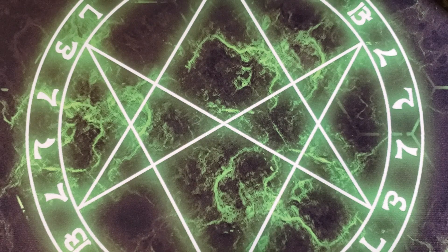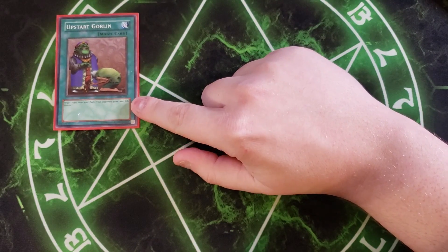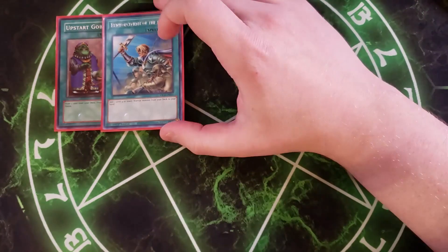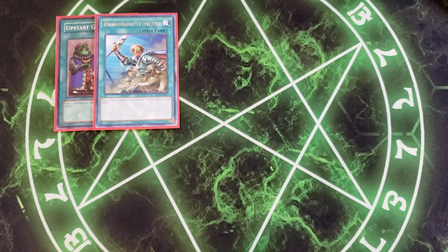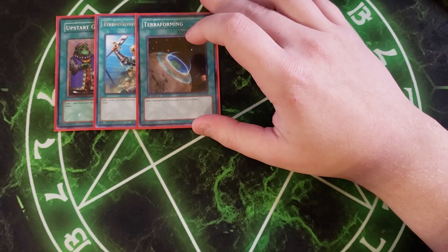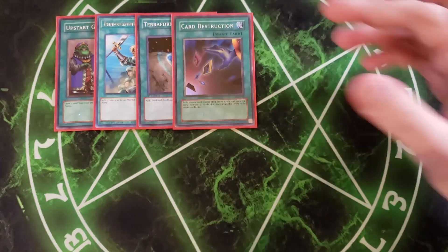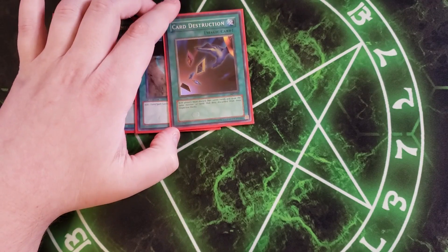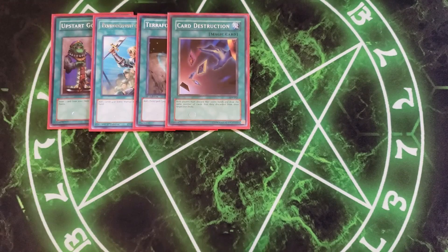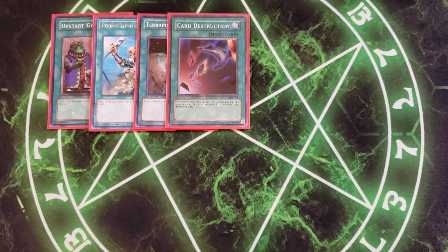For the spells, we play a single copy of Upstart Goblin, making this a 39-card deck. A single copy of Reinforcement of the Army to get to Exiled Force as quickly as possible. One copy of Terraforming to get to our copies of Numeron Network fast. One copy of Card Destruction because sometimes we don't need the hand we have — if you have a Numeron Network in hand you need it in the graveyard to use Chaos Ritual, so Card Destruction helps you dig into the deck for the exact cards you need.